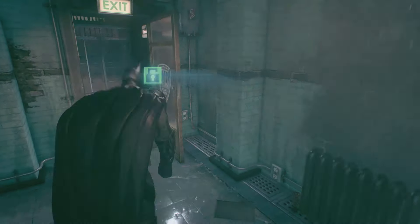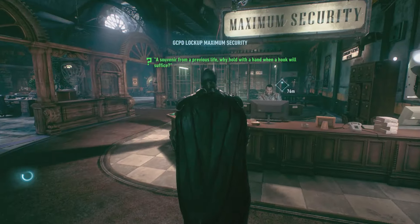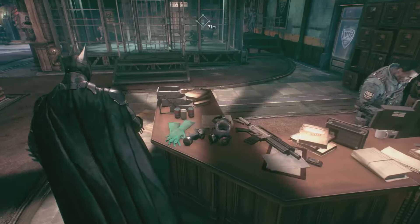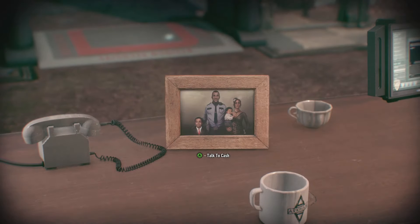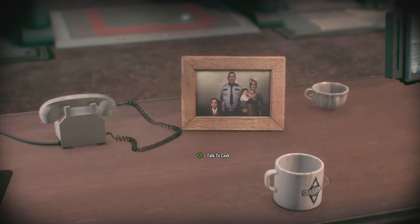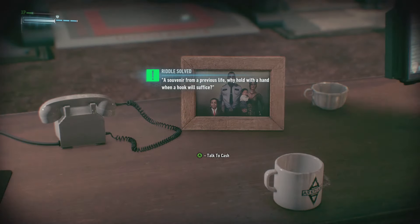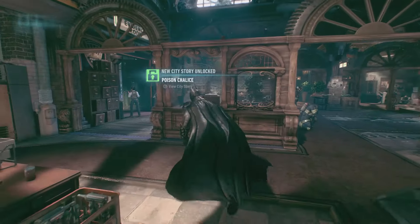Heading down to the Riddler trophy in the south, we're going to go past the main desk by Cash, who's got a hook for a hand. This one is something like 'a souvenir from a previous life' — there's a little picture there of him with his hook hand, Mr. Cash. The riddle is something like: 'Why hold with a hand when a hook will suffice?'